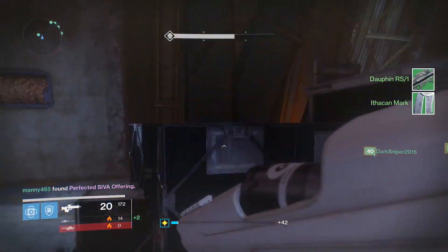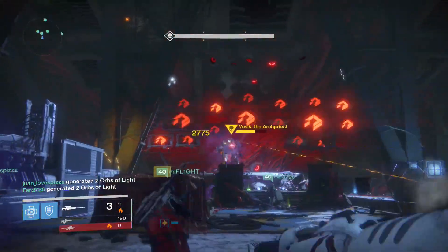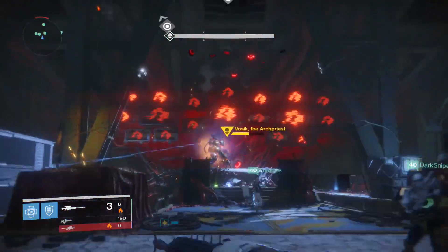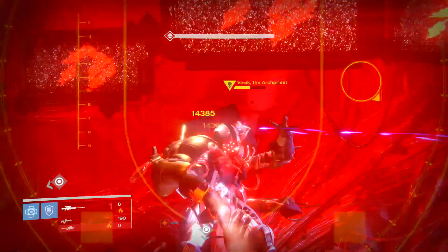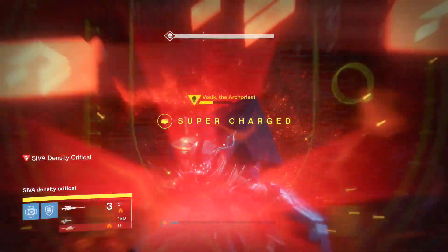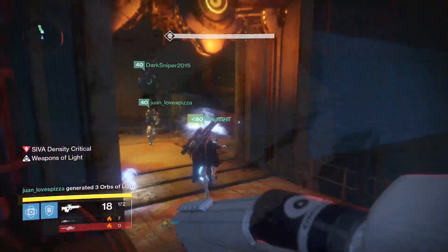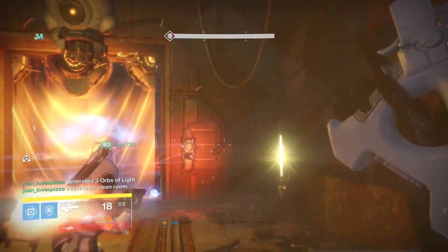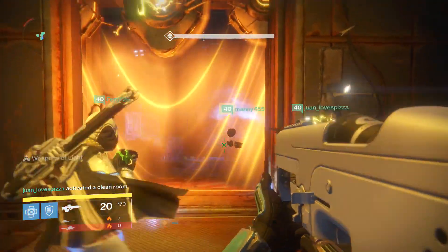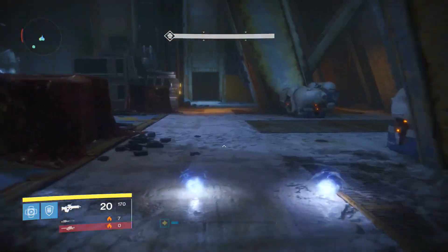After the DPS stage you're going to get a flashing symbol on screen — that means find the cleansing station. There are going to be two doors on the left and two doors on the right. Whatever symbol is flashing, either the front or the back on each side, gather all your fireteam members into that one room. As soon as you're in that room, shoot the little panel — everybody will be completely cleansed and you'll avoid getting wiped.